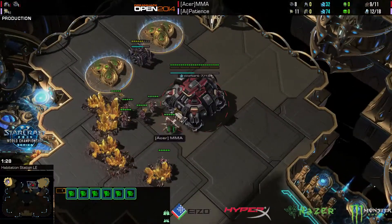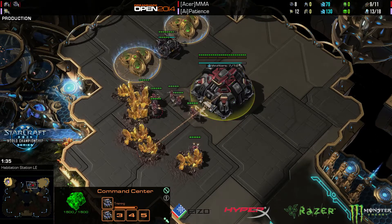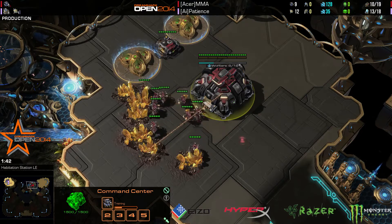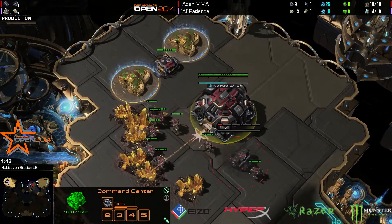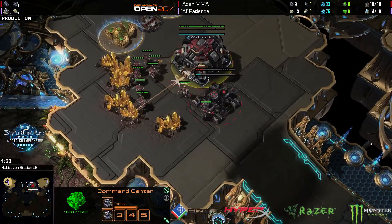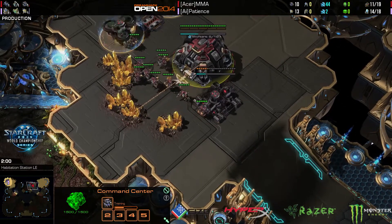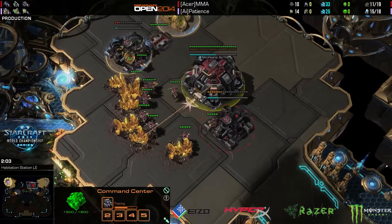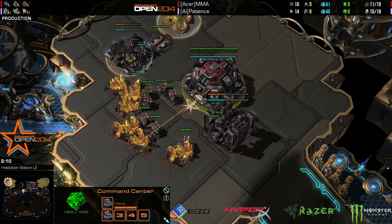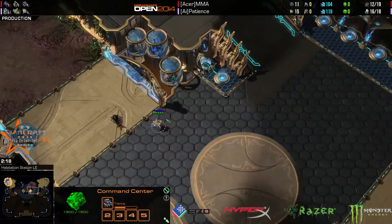MMA taking the gold. There's a few things you can do: you can do bio aggression, or you can gas first into 1-1-1. The 1-1-1 — some people don't know this because it's not very popular in Heart of the Swarm — was a build made in Wings of Liberty. It was a Marine, Tank, Banshee, and a Raven. The reason it was good is because back then people didn't really know how to beat it, but eventually they figured out you just need 5 gate, a Robo, and a lot of gateway units, and you'll deal with it.